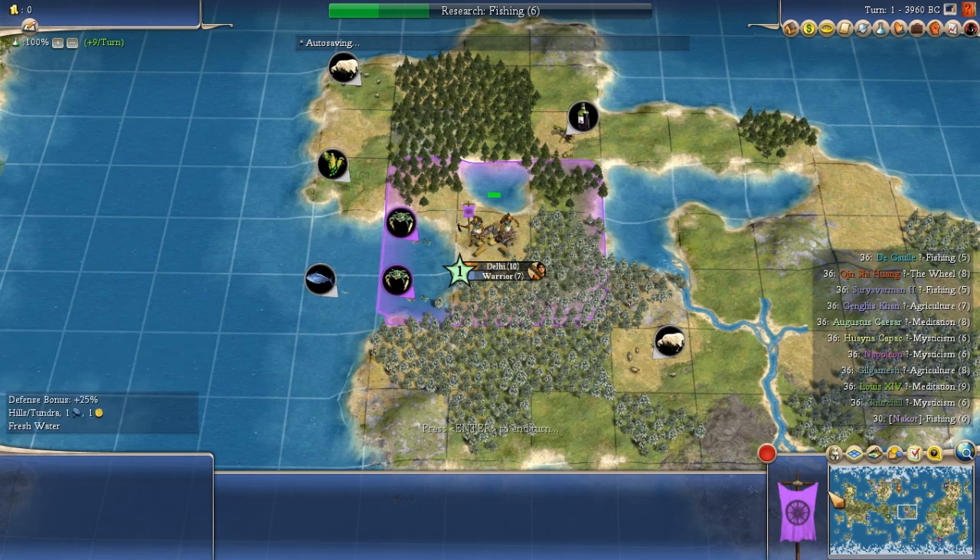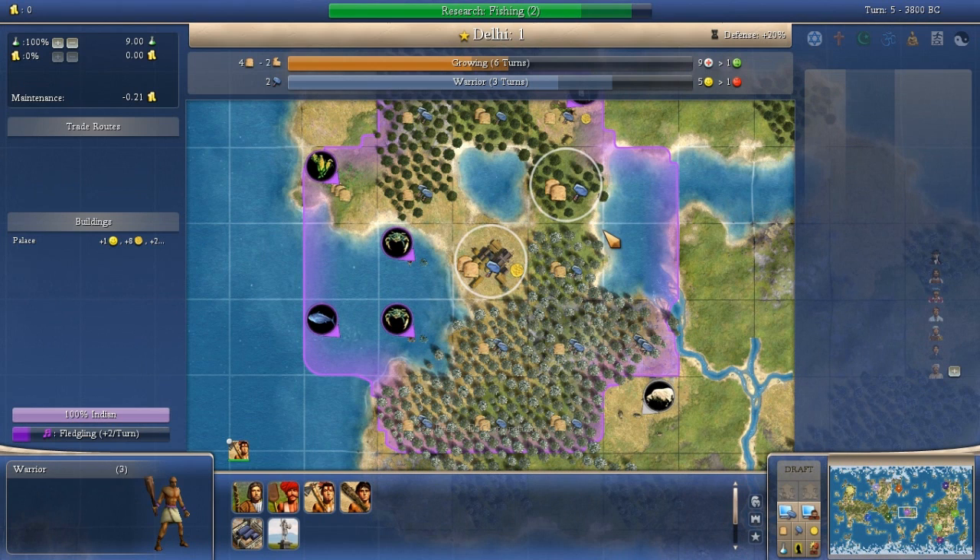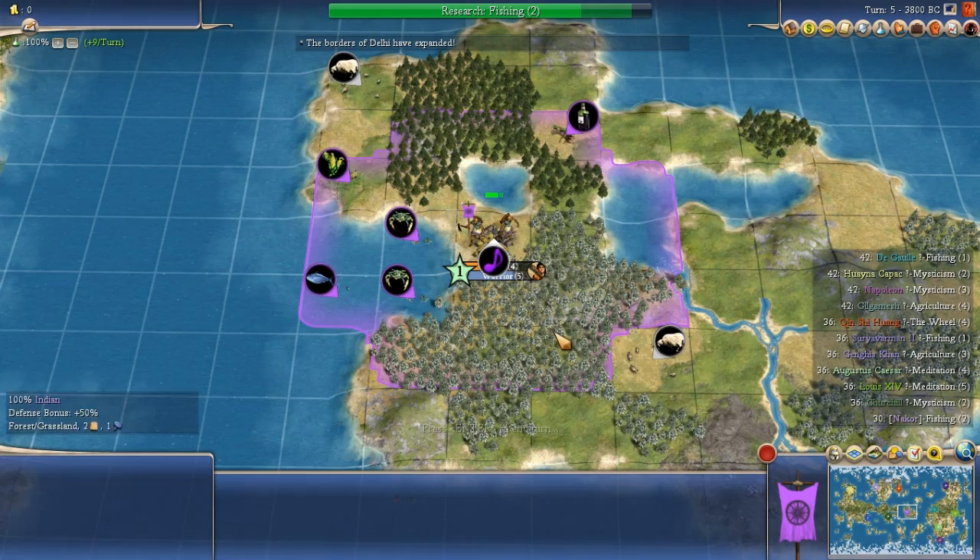We're going to go through a lot of turns really fast here because there's nothing going on while we wait for these builds to complete. Ignore what the AI is doing — these are just AI civs randomly placed in the fog, not actually important. On turn five the borders expand, and they've swapped from working the grassland forest over to the corn, which is the correct decision. This allows them to grow to size two in four turns instead of six — trading three food versus two food and one production.